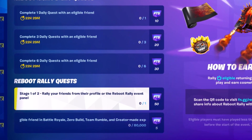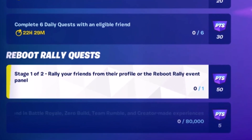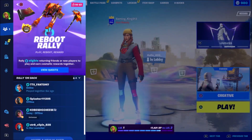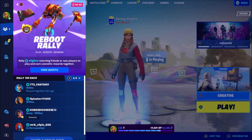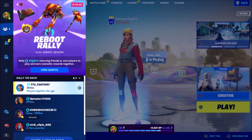The first challenge, which earns you 50 points, is to rally your friends from their profile or the Reboot Rally event panel. To do this, come into your friends list and you can find anyone underneath the 'Rally and Back' section that hasn't played more than two hours of Fortnite in the last 30 days.